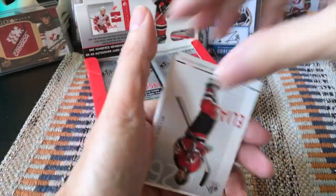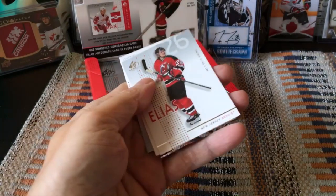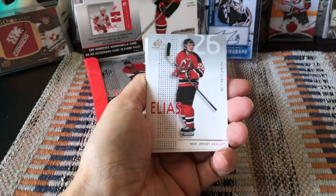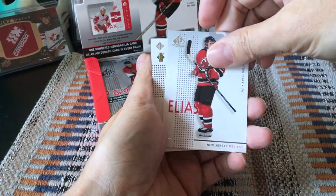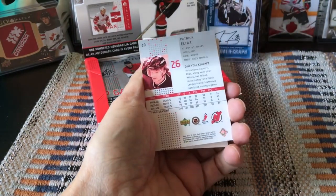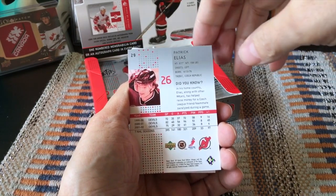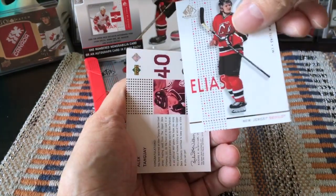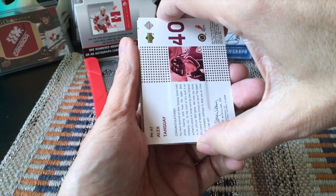Nice looking packs too — a little bit retro, a little bit Star Trek II if you will, but not a bad look. Let's see, just separating these cards out because they're all sort of stuck. First card would actually be a Patrick Elyash, very very 2000s looking back. This would have to be the rookie year after Kovalchuk's — by the way, Kovalchuk was a sixth rounder, isn't that crazy?